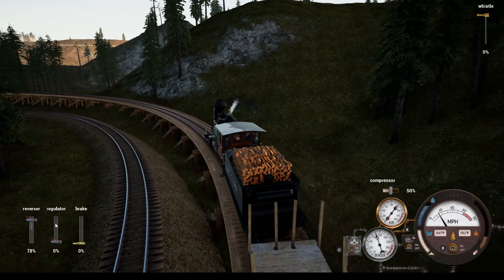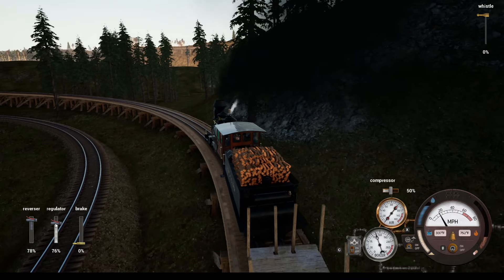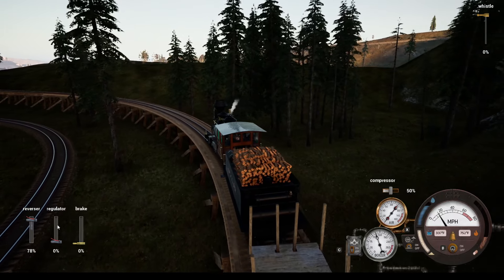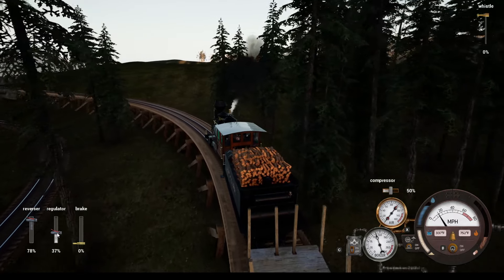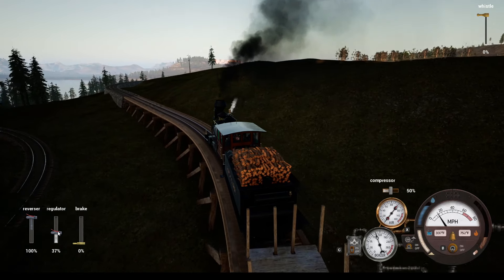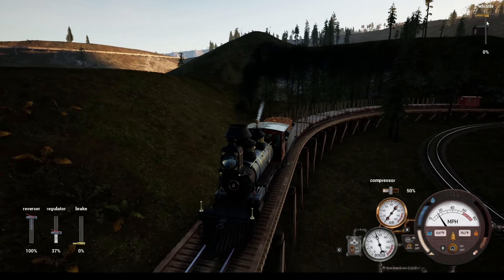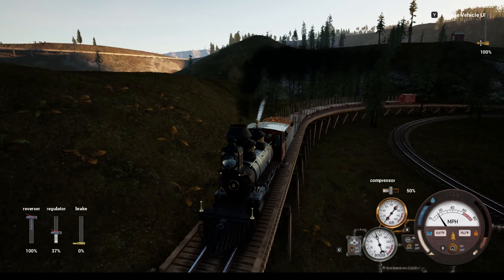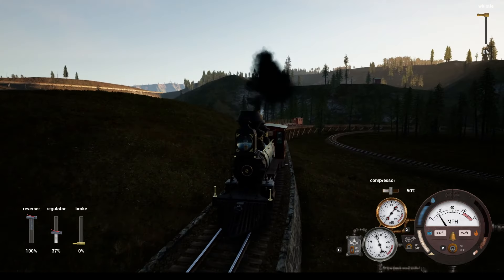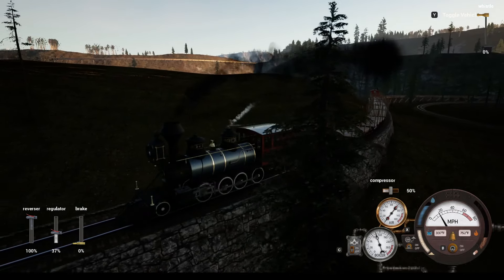Hello and welcome back to Railroads Online. Today we're back in the consolidation, going to turn around and pull out a new stack — or an added-to stack. We did turn around and double the size of the Tier 2 stack, then threw a weight car on the back so we have some idea where the back of the train is at all times. We've got wood, got water, we're warmed up and ready to go.